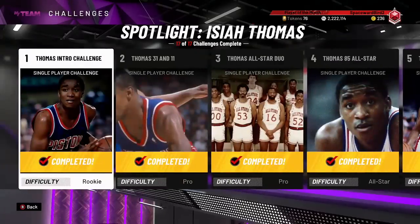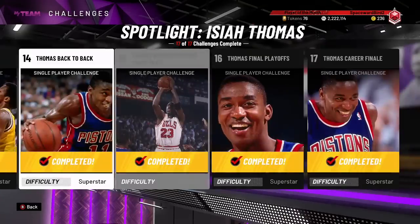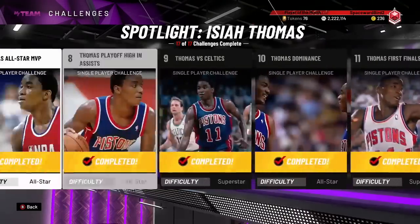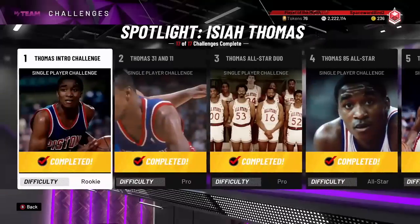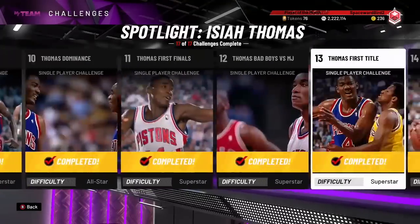Games four, five, and eight are assist challenges, and you're going to have to get anywhere between 15 and 25 assists with Isaiah Thomas. Getting those assists is easy if you're running that quick through STS play — just run it through your shooting guard or small forward. Evolution Isaiah Thomas will be the one making the pass on the basket cut.